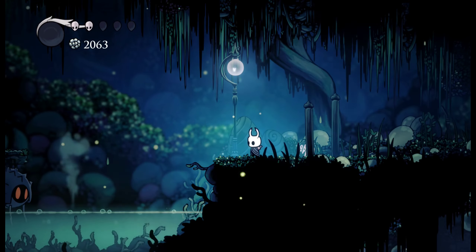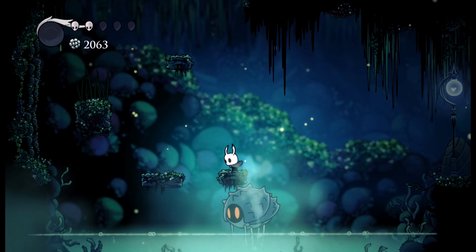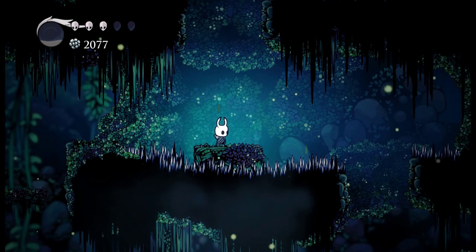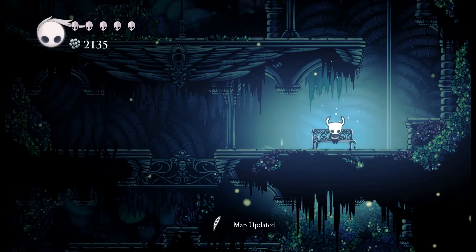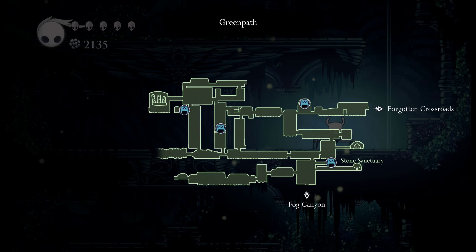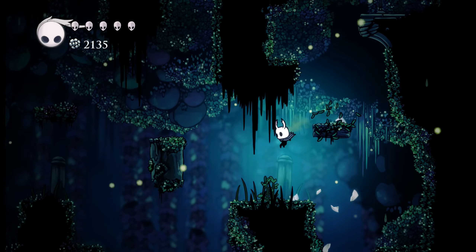I think we will discover Fog Canyon another day. Now I want to go back to the main town — oh, I see we missed a location there. Or did we go there? No, I don't think we were there. Let's go back then. So we saved — let's see the map. It updated a little bit.